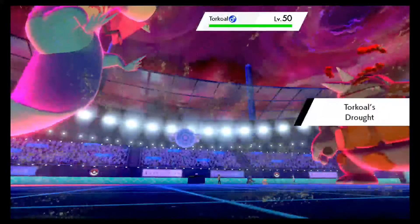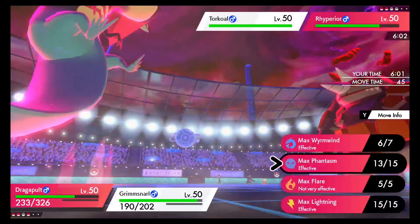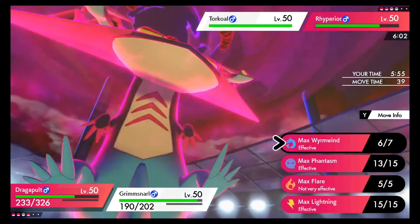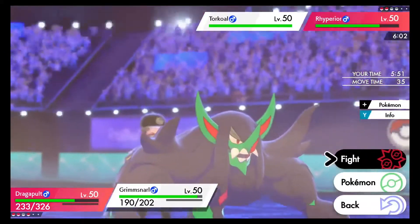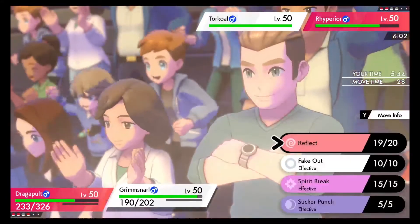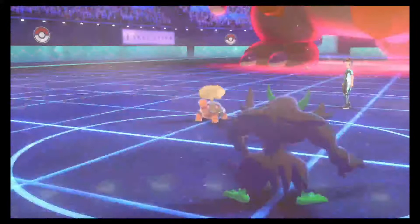His last mon is his Choice Specs Torkoal, which did have me a little concerned because that mon hits really hard. Luckily I have Sucker Punch on my Grimsnarl, so when he goes to spam Eruption I can get some chip on him to lower the power of that move. If he's at max HP that Eruption hits really, really hard under the sun - after STAB at full HP that's a 225 Base Power move, add Choice Specs and sun and it gets to crazy heights.